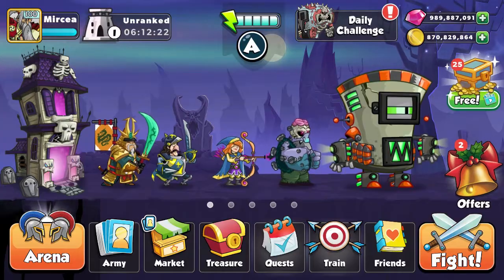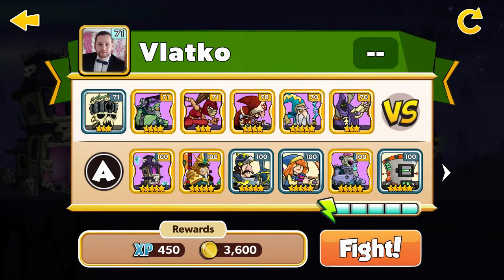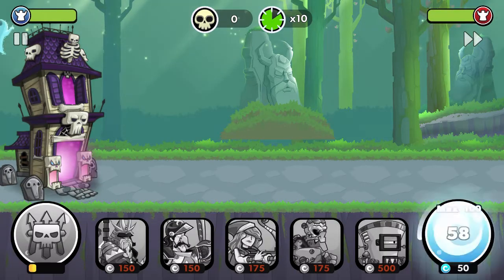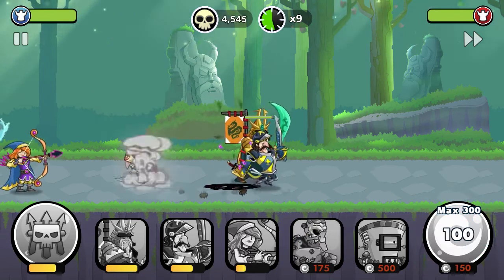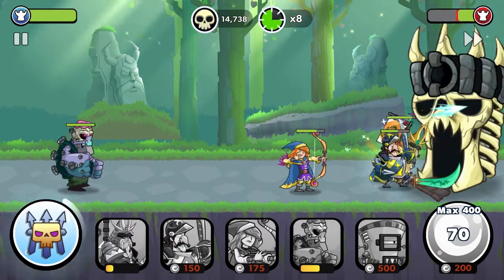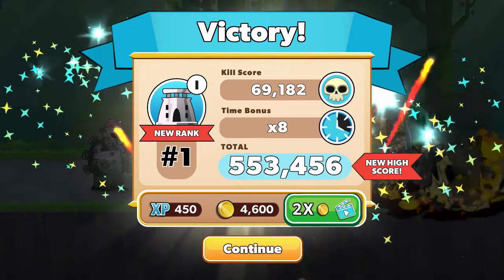Let's go for our first game. My enemy has the Bone Tower, 3 stars over 71, and also the Reaper, 3 stars over 70. I'm going to ramp up for my Samurai, then my Archer, then Gollum. Let's see what we got — Rank 1, 553k.